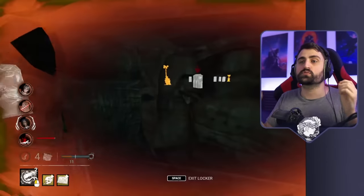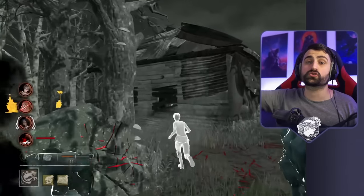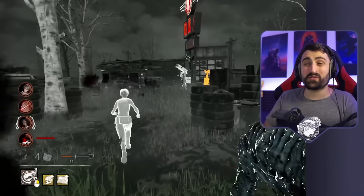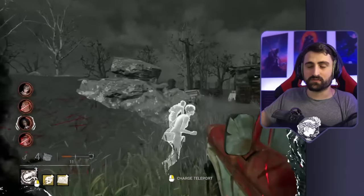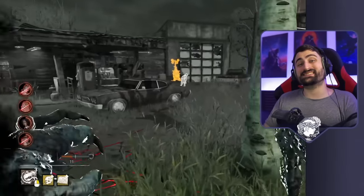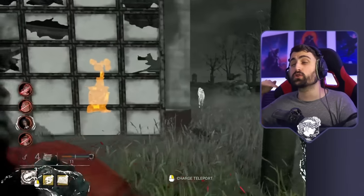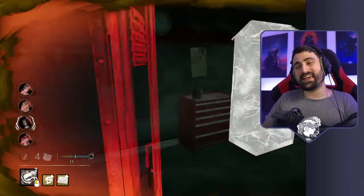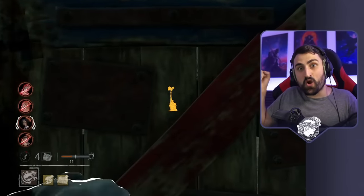That is huge — super huge — because getting the power earlier can really mean you get to stop a gen or get some help in chase. If I had the other add-ons, any of them, I would have saved more like 10 seconds approximately. So that wouldn't be as nice as saving 30 seconds. Remember, this is a pretty bad case scenario where I only had one or two people injured. You can totally make a build where you keep people injured for a long time, and then this item becomes better and better. And that's what we're going to do today — play a match with an anti-healing build and see just how quickly Nightfall happens.